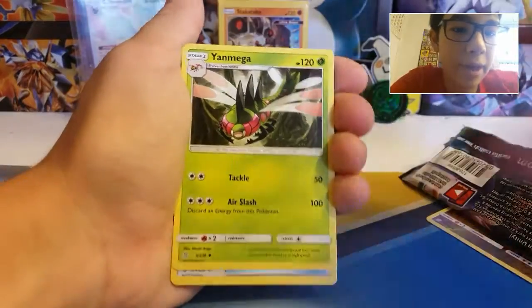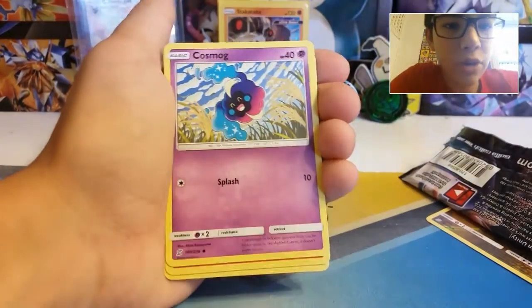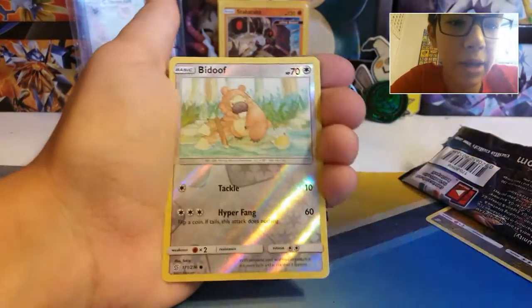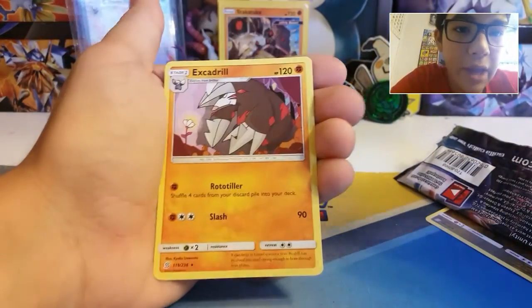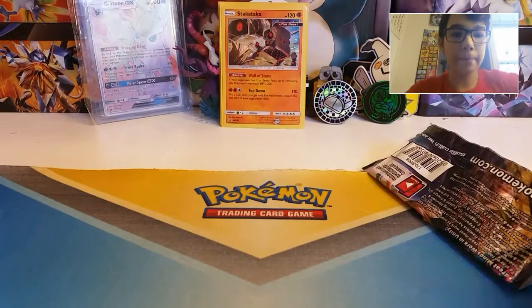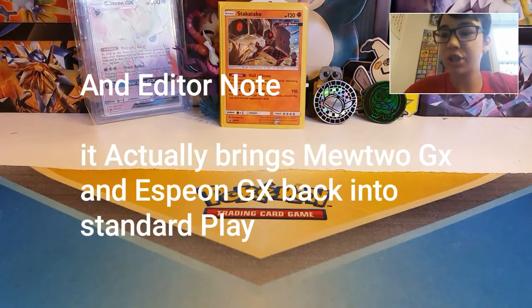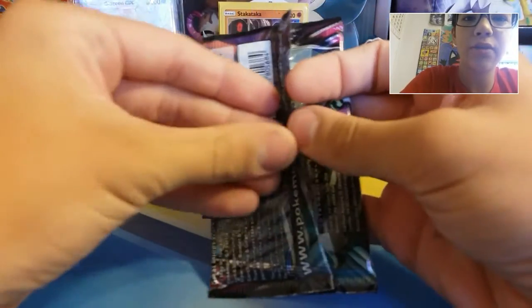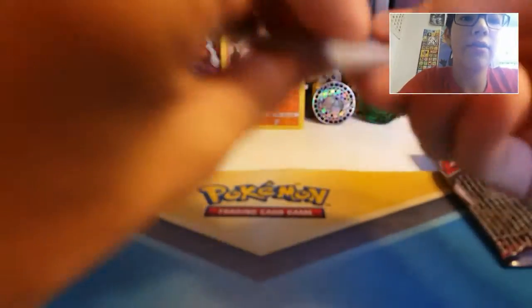Also, there's a new Hidden Fates set coming out. It's just got a bunch of shiny Pokemon in it and I can't wait. Reverse Bidoof and regular Excadrill. It's got a bunch of shiny cards in it - it's like Shining Legends but better. It's got way more shiny cards. It's no secret that I love Shining Legends - it was actually the first thing we opened up on the channel. The fact that they're making another shining set is great. Another solid green - oh well, don't care.